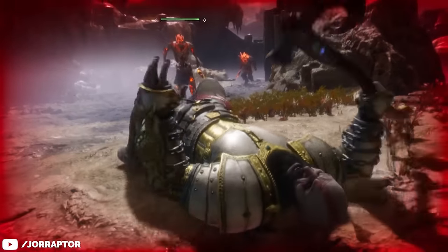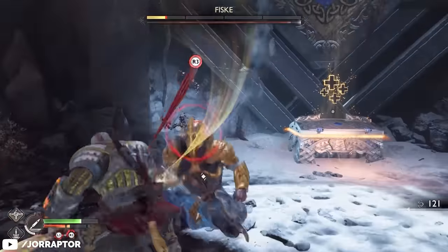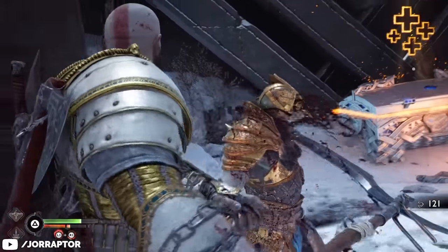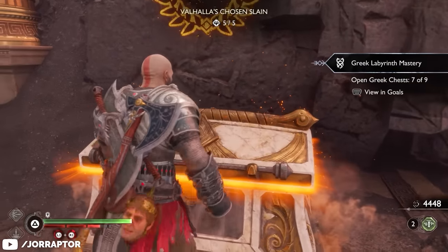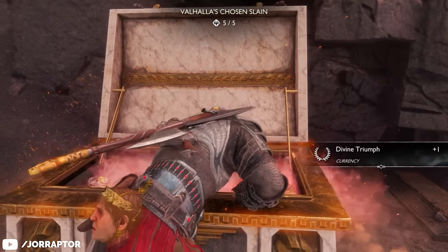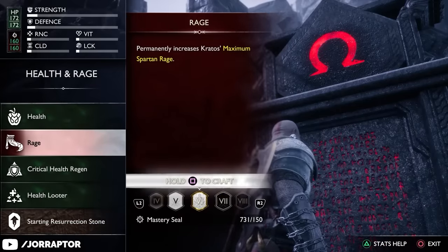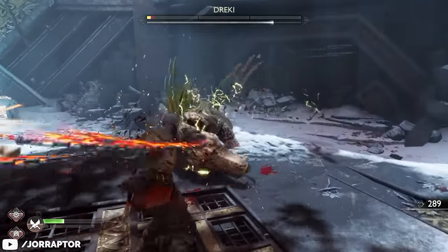Unlocking the second stone requires divine triumphs — a rare material earned from beating bosses — so it may take a while. However, after making some progress you can also buy a divine triumph in the Greek section of Valhalla for 1,000 fleeting echoes. The rifts in that section grant a lot of echoes as rewards, so check if you have them to spare before moving on. Divine triumphs are also needed for higher-level health and rage upgrades.